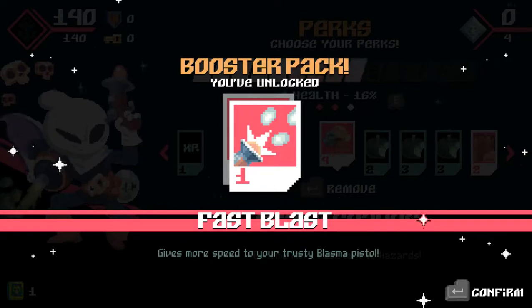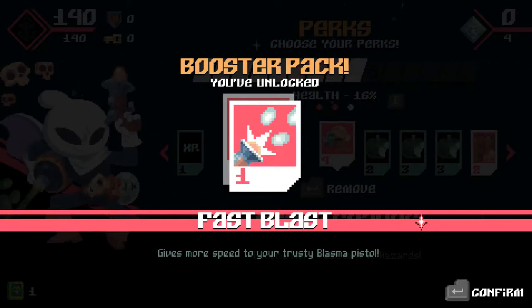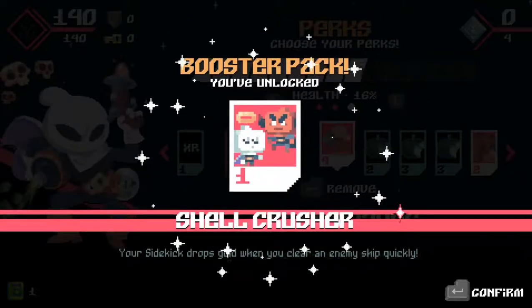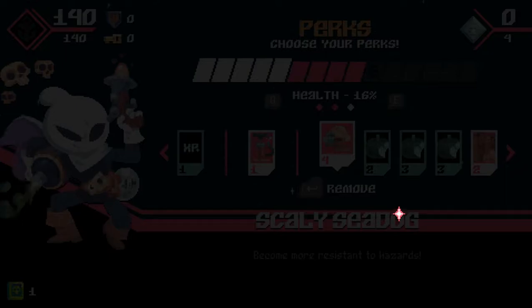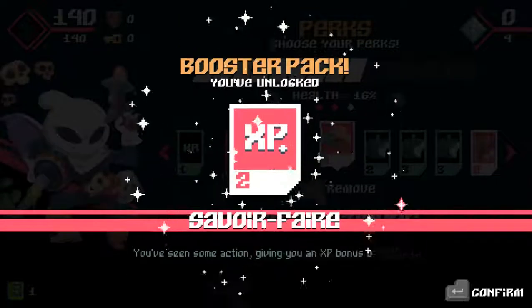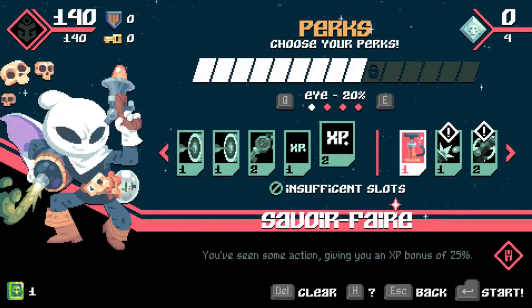So we got fast blast - more speed to your blazma. Pirate's Pep - yes. Shell crusher: your sidekick drops gold when you clear an enemy ship quickly. Long shot - that would be nice, though that was the one I already bought. Savoir-Faire is good. Okay, so that's all of it.